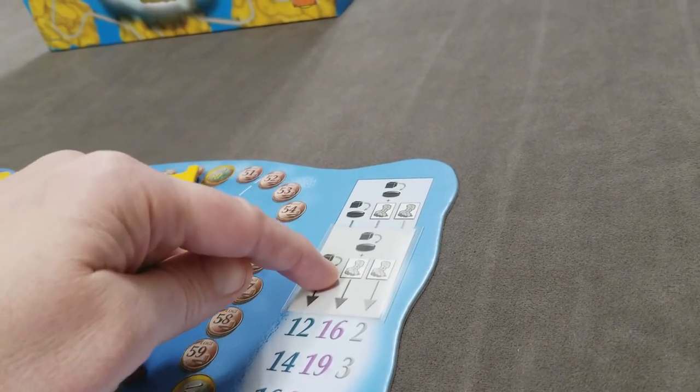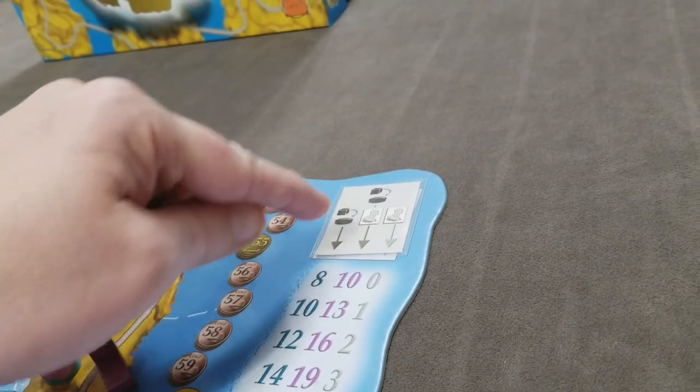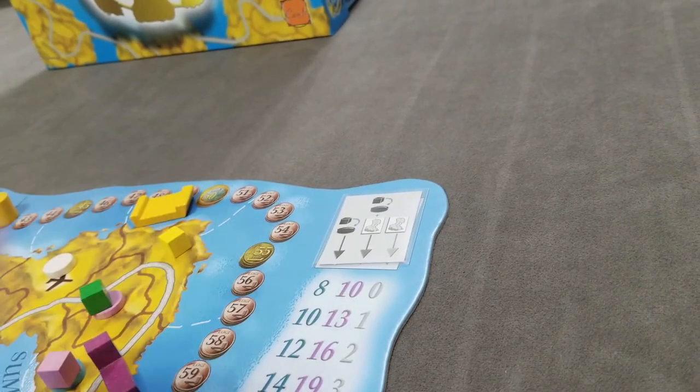At the end of each round, the income indicator shifts down, so the current payouts change each round. The values shown represent the payout for the first round.